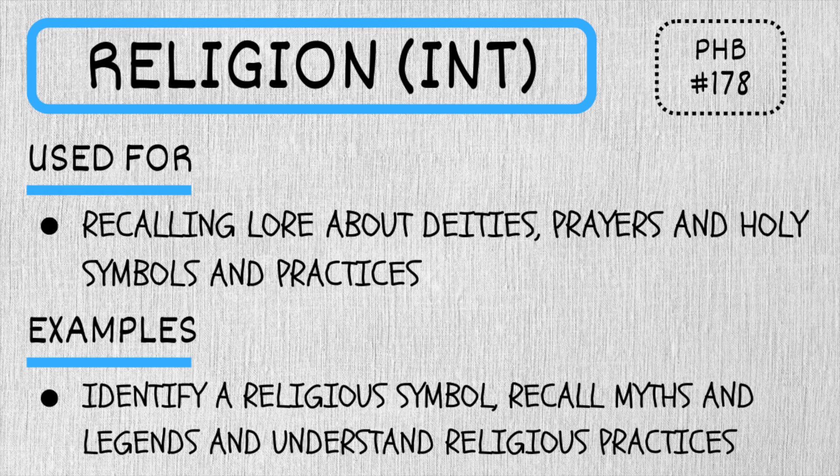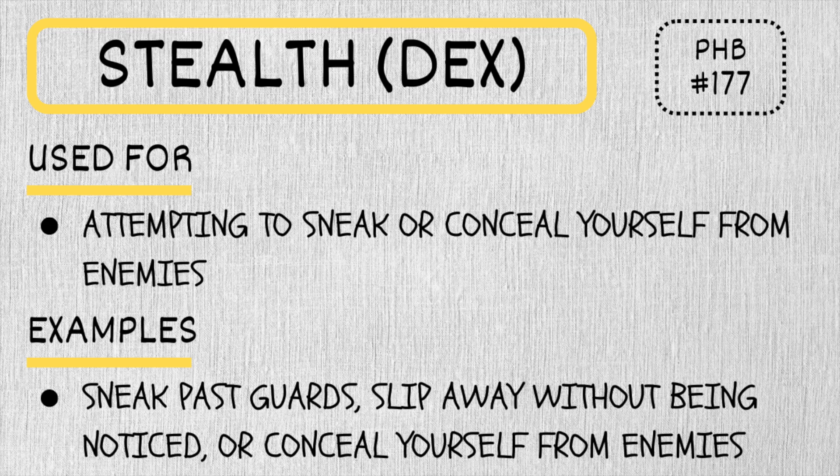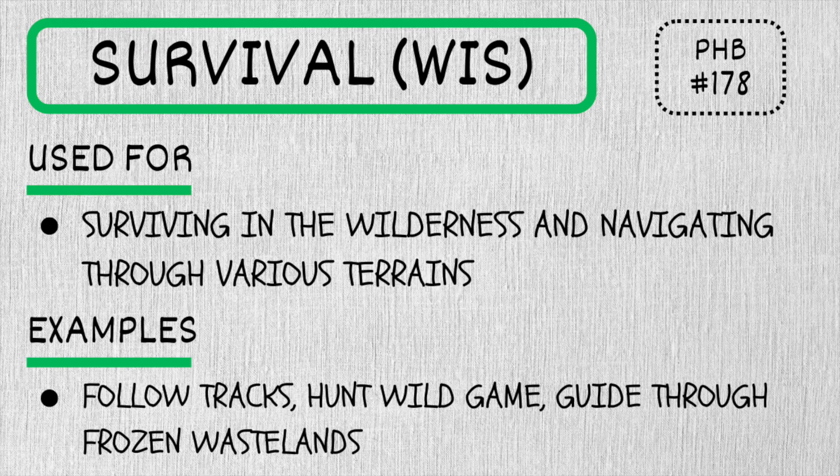Persuasion is convincing others through charm, logic, and empathy. Religion is understanding of deities, religious activities, traditions, and rituals. Sleight of Hand is your ability to pickpocket, misdirection — just your nimbleness with your hands. Stealth is your ability to avoid detection from others. Finally, Survival is your ability to thrive in the wilderness — finding food, navigating, things like that.